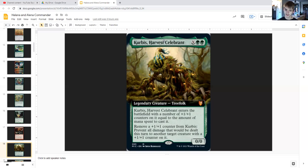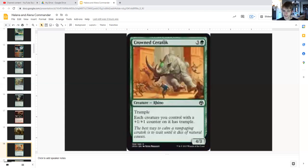Corpsejack Menace for X generic and double green is a legendary treefolk zero/zero that enters the battlefield with a number of plus-one/plus-one counters on it equal to the mana spent to cast it — not X, but mana spent to cast it, so it includes the green used to cast it. Then remove a plus-one/plus-one counter from Corpsejack and prevent all damage that would be dealt this turn to another target creature with a plus-one/plus-one counter on it — so keep your stuff safe.